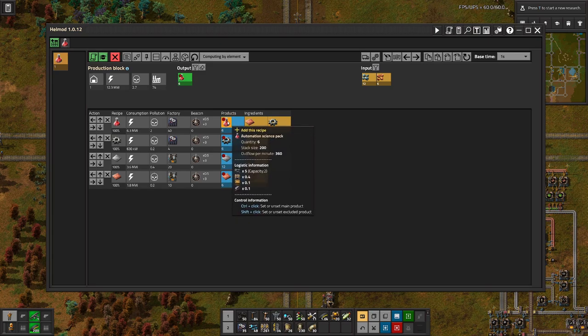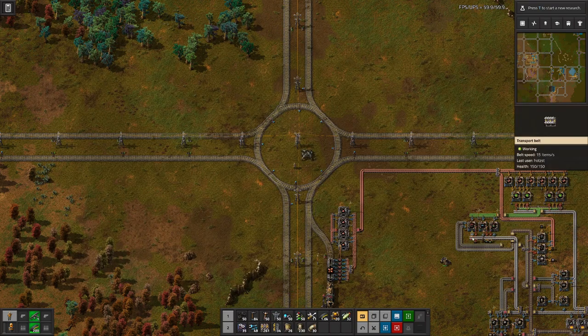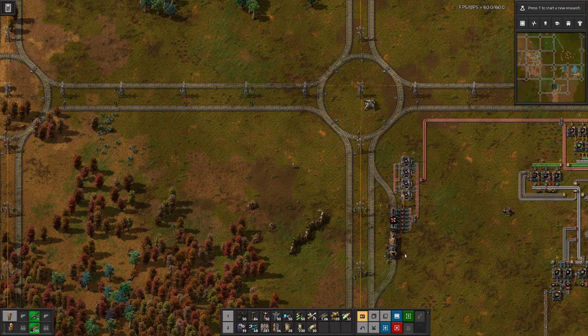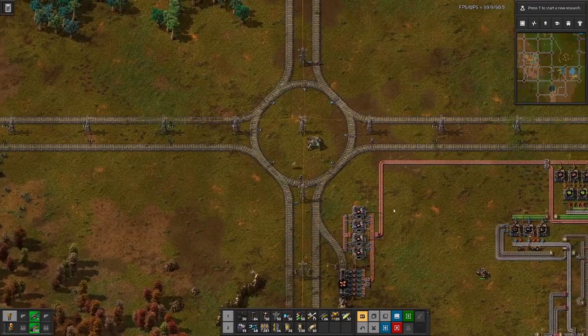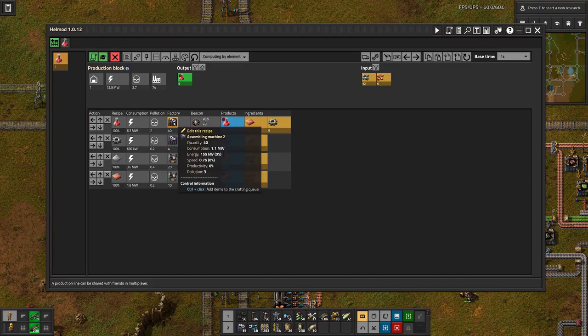We need two delivery stations for the two ores, and one pickup station for the science pack. We should make sure we can stack one train additionally - so if one train goes off towards the science lab, we can already load the next one. Two trains will be sufficient. The ideal situation is if the train sits at the unloading station because everything is backed up, and basically there are more trains waiting to deliver more materials.